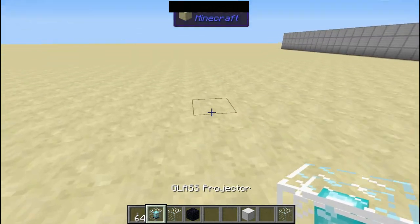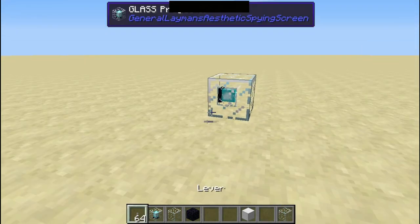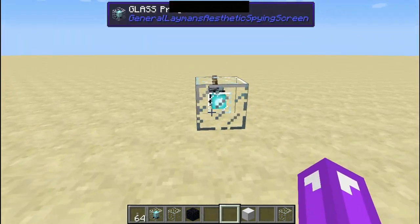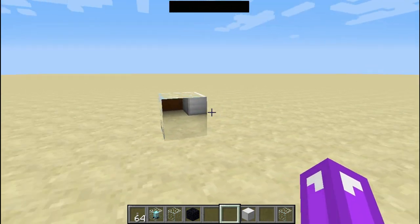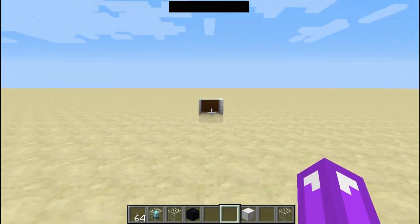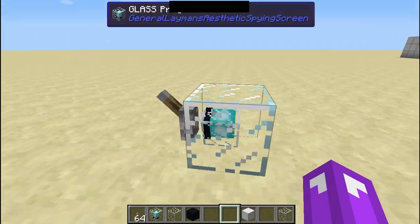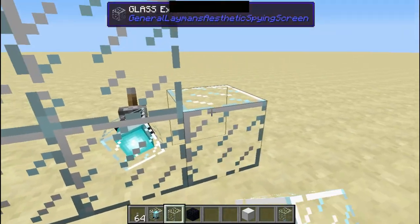Now I want to make my own screen, so get a Glass Projector and place it anywhere you want, then put a lever anywhere on the block. Right-click the block and choose the channel you want — 'red send' for me. Now select the lever and bam, you can now see the red send right here.